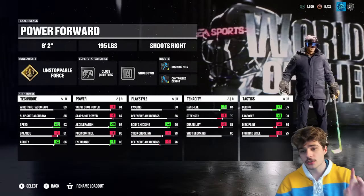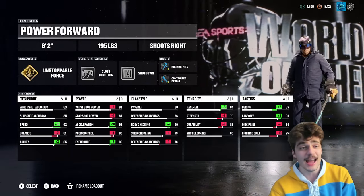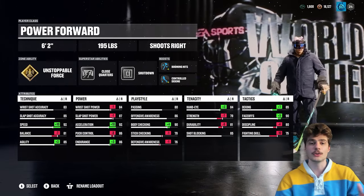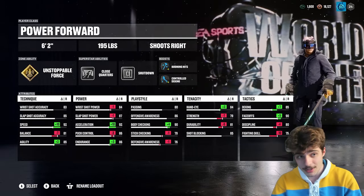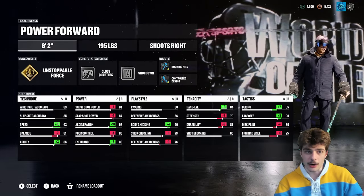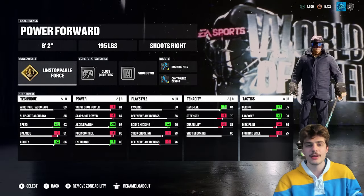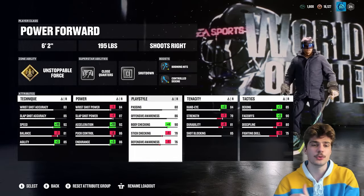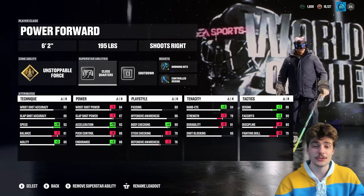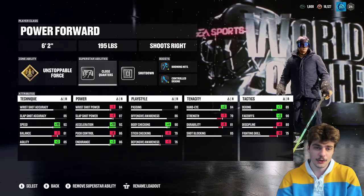The last build was also sent in by a club mate — this is from Ghost. His link will also be down in the description. We've got a power forward here. This is the one that if you want to build for ones, this also works extremely well for ones, threes, and sixes — it's a great all-around build. Unstoppable Force in that gold zone ability as a power forward — you can go pretty small, pretty fast, and get gold Unstoppable Force. It's a crazy combo, along with 90 overall body checking, which gives you great defense. Plus you have silver Shutdown, so your poke check and shot blocking will be better. Close Quarters will juice your scoring ability — you can also replace it with 1T if you want.